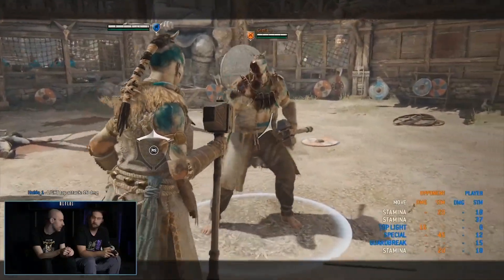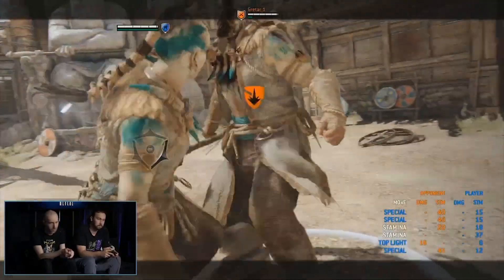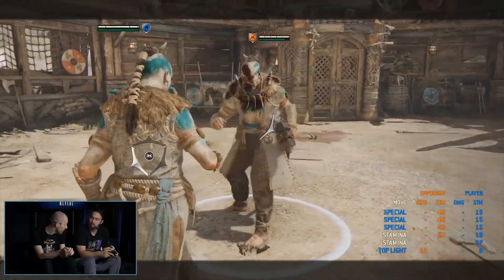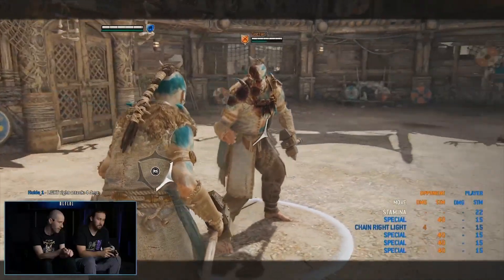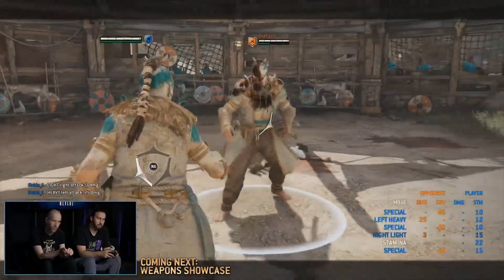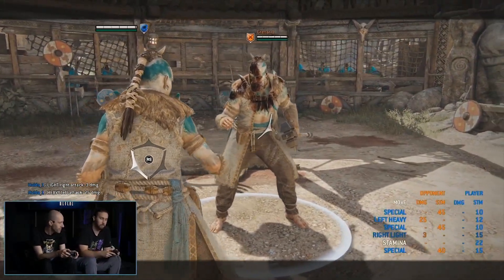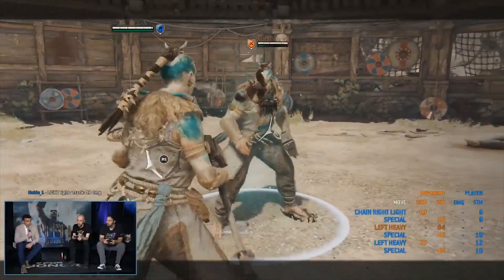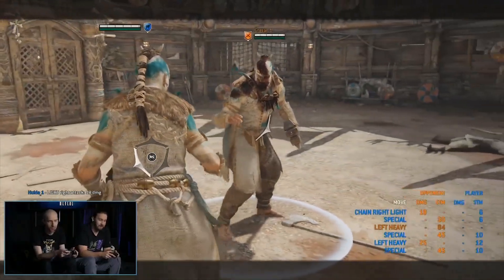So we've got the ability to drain stamina, and we'll start to do that with each of the moves. This is Yotan Surge — it's down X from neutral and drains big stamina. It also flows into the chain, so you can continue the pressure with light or heavy finishers. We can also do it as a second hit in the chain — this is Yotan Farewell, which also drains stamina. We're going to do Yotan's Grudge next, which is the parry punish. After the parry, it drains stamina and it flows as well into the chain.